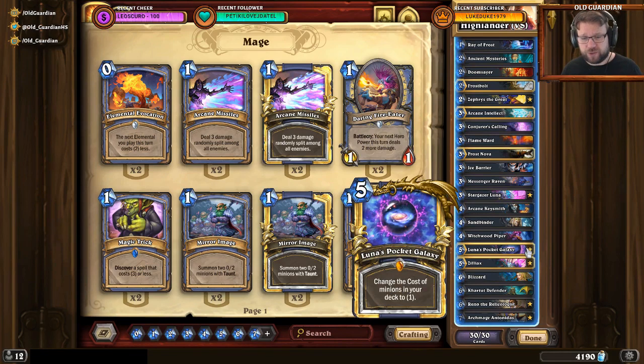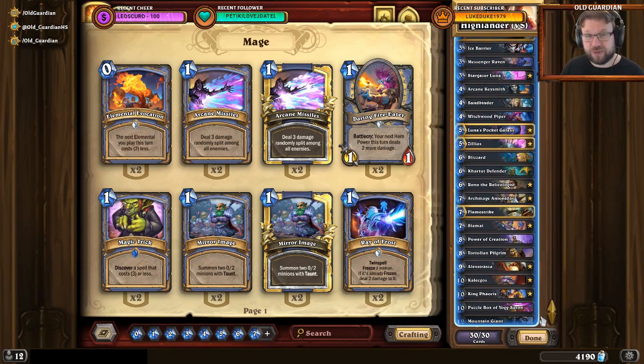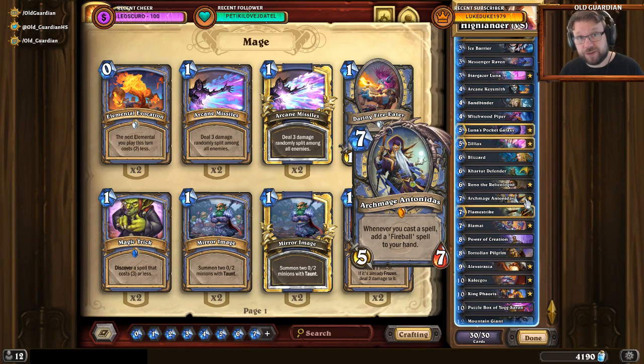Luna's Pocket Galaxy just wins games — it changes the cost of minions in your deck to 1. And once minions in your deck cost 1, you just play them out: 1-cost Archmage Antonidas and Tol'vir are excellent win conditions. With Antonidas you play some spells, get Fireballs, and your opponent gets wrecked.